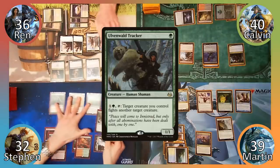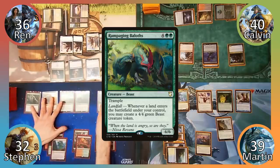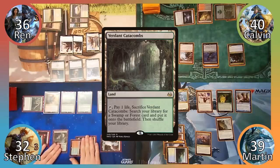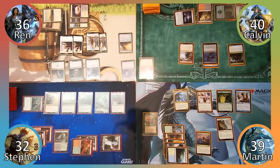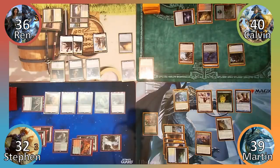Steven casts Ulvenwald Tracker, drawing a card. He then casts Rampaging Baloths, drawing once more, and plays Verdant Catacombs, creating a 4/4 beast. Steven then passes the turn and Wren responds by sacrificing a warrior to Viseryssia Seer to scry 1. He puts the card on top of his library and proceeds to his turn.